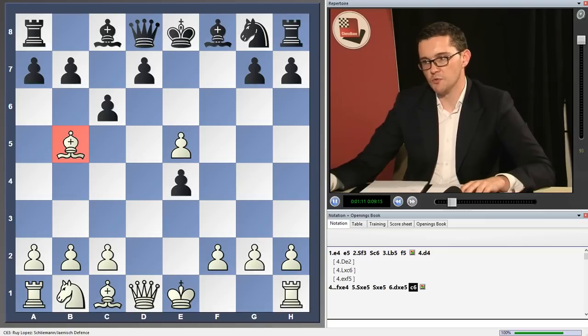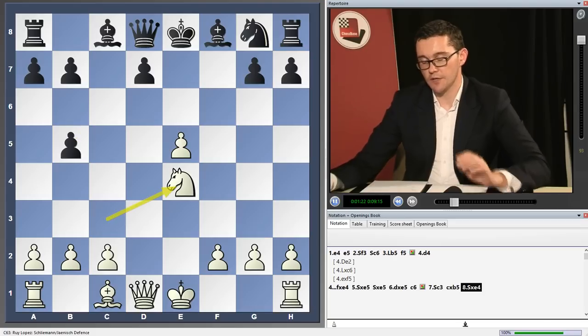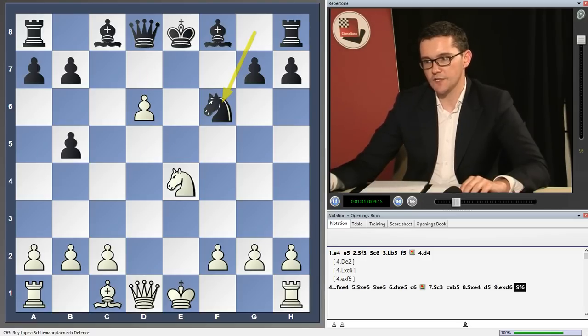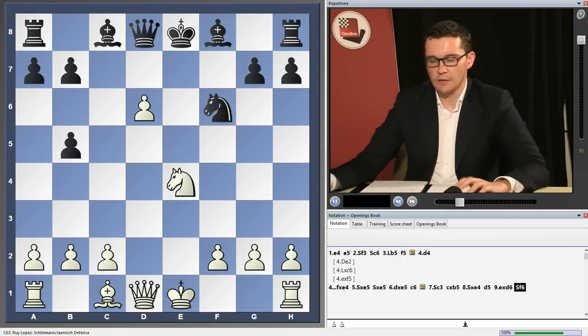This bishop can't move because then queen a5 check would fork the king and the e5 pawn. But white's idea is to actually sacrifice that bishop with knight c3, c takes b5, and knight takes e4. This is a very sharp gambit variation, and black's best response is d5, takes, knight f6, which leads to a position where objectively black is absolutely fine. But it's worth looking at the clip dedicated to d4 more than once, simply to make sure you understand the main ideas, because this is a variation in which it's quite possible to lose quite quickly with black.